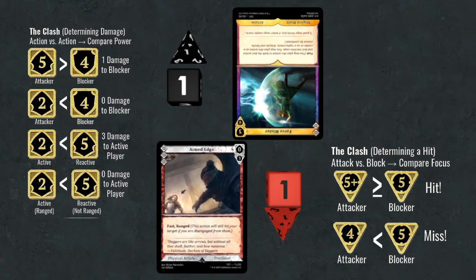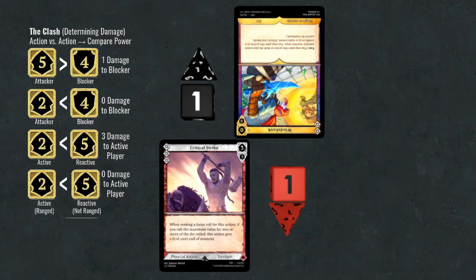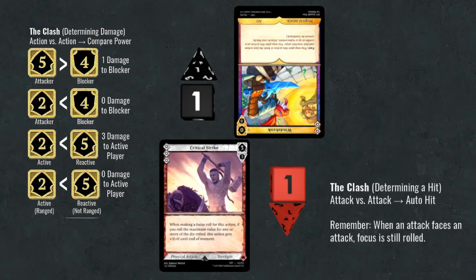But what happens when an attack clashes with an attack? If two attacks clash, there is no risk of either attack having a focus miss — they will automatically hit each other. The attack with the higher power will deal damage equal to the difference to the other player. For example, an attack with a total power of 3 clashing against one with a total power of 6 causes the player with higher power to deal 3 damage. Importantly, while focus isn't compared when two attacks clash, it is still rolled, as many cards in Varya care about focus roll results, like Critical Strike.